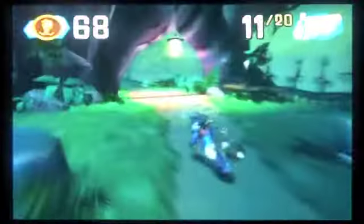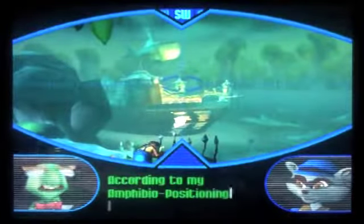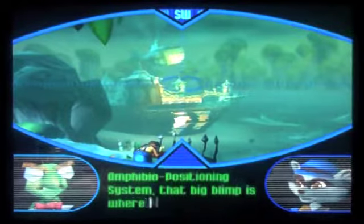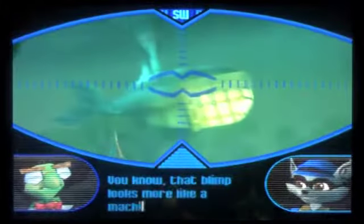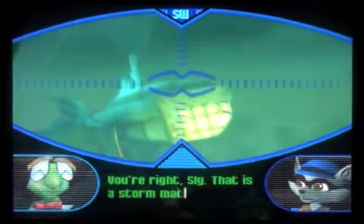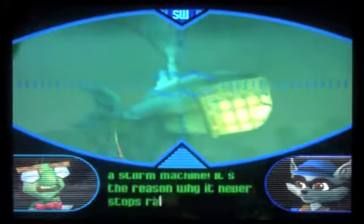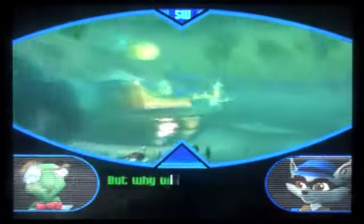If you want to get 100% in this game, you need to do all three things: get the treasure key, the bottles, and the Master Thief Sprint. I hate doing the Master Thief Sprint — I may do one or two just to show you guys in a bonus part of this walkthrough later on. Alright, there's Raleigh's hideout. Apparently he's in that giant blimp. I don't get how a blimp can make a storm machine that creates weather throughout this whole entire place.